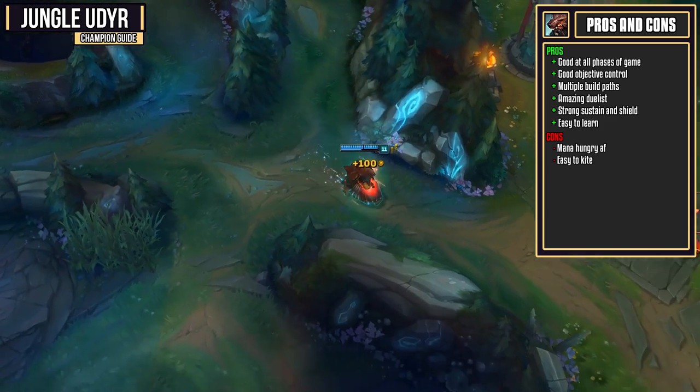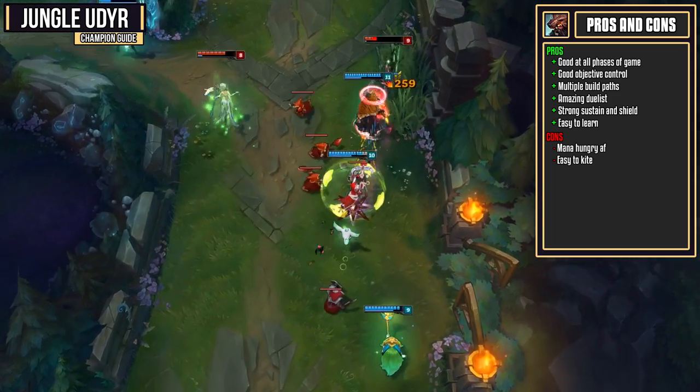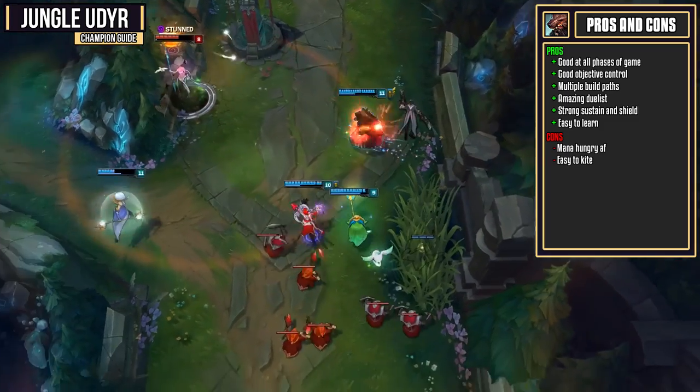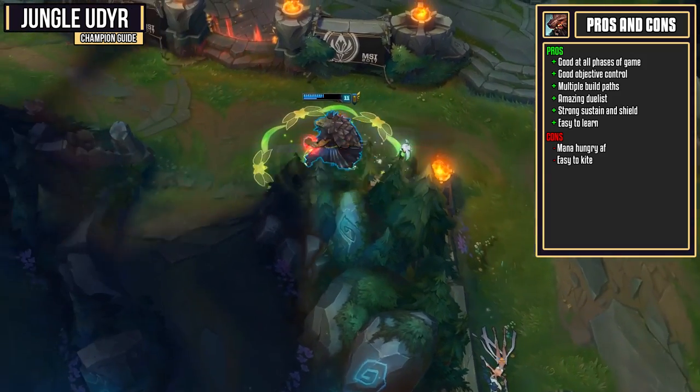He's also a champion that has multiple build paths. You can go for a carry build, a bruiser build, or a tank build and be very effective throughout the game. He's also a champion with pretty strong sustain and a shield, so getting through the jungle is not going to be too big of an issue. If you start getting focused in team fights, you can keep putting on your W shield and be a pretty tanky champion.